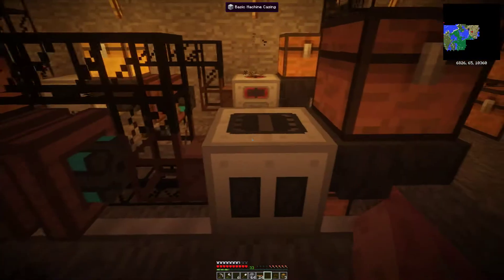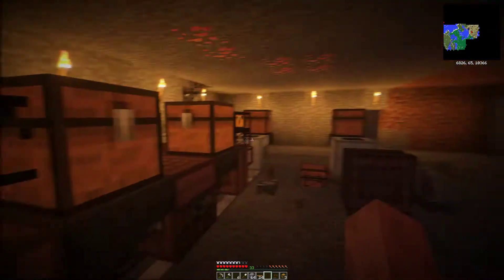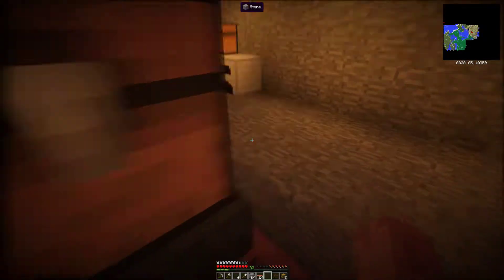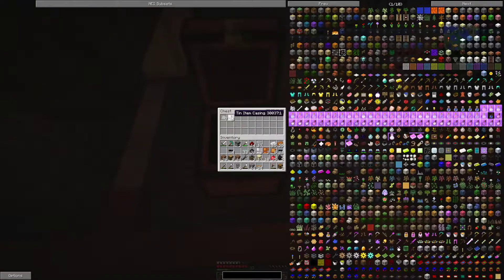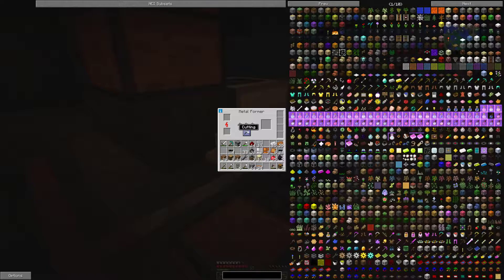And then we have this line which has five insulated copper — the problem is it's rubber. So I would need more rubber. Then this line gives me this metal former. So the next thing is going to be another metal former, not the cutting one, since I didn't need this yet, which means I won't need it for a while since I'm still in this early stage with solar panels — not advanced or hyper-advanced ones. I would need 900 solar panels for one quantum or something like that.